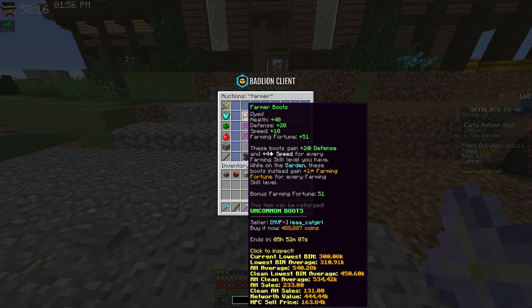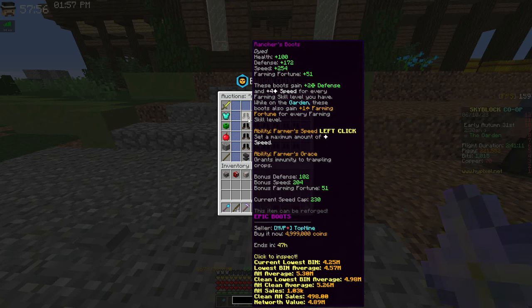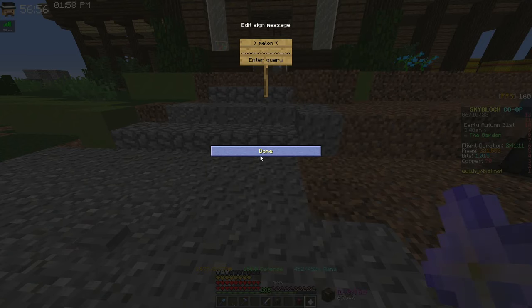Before you hit farming level 25, you unlock Farmer Boots at farming level 18, which give farming fortune based on your farming level — so again, not worth it until farming 25. Then there's the Rancher Boots, the upgraded version, unlocked at farming level 21. These are really useful because you can set your speed with them, so even without a huge farming fortune boost they can be better if you're having trouble getting the right speed. Past farming level 60 they give more farming fortune than Fermento Gear.